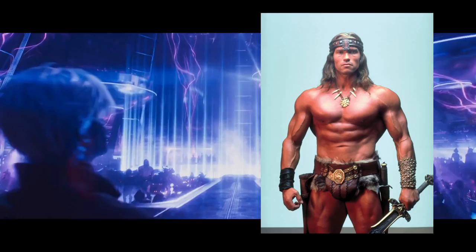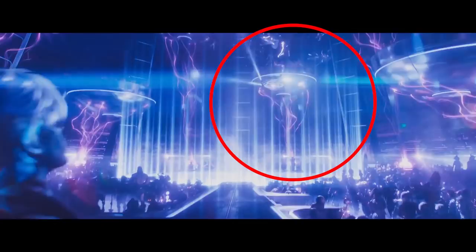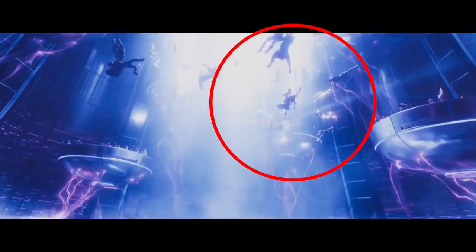We've got what looks to be Conan the Barbarian with a very Arnold physique, a barbarian-like skirt, and a haircut that looks like Arnold's haircut in the movie. And then boom — Gandalf floating around in the plasma dance thing. He's got the Gandalf outfit, the Gandalf beard, the Gandalf hat.